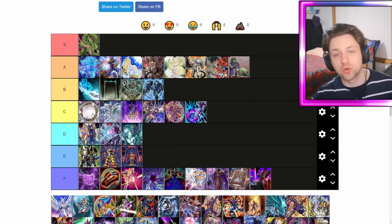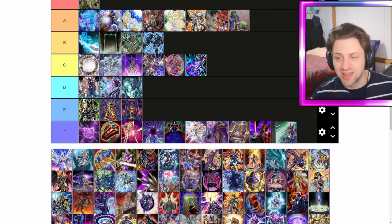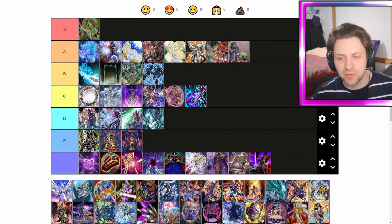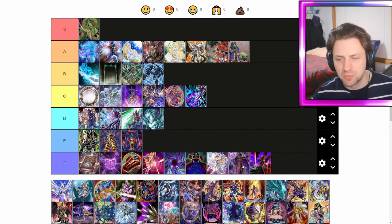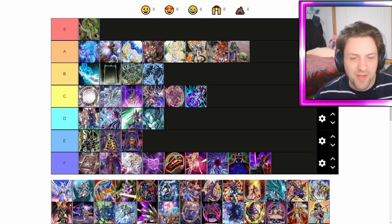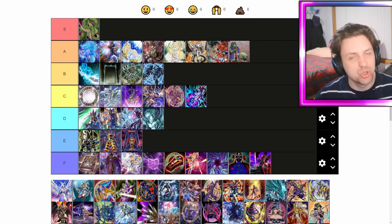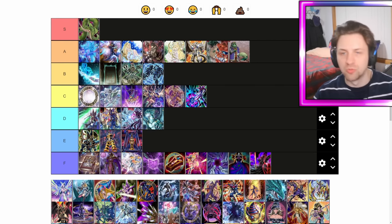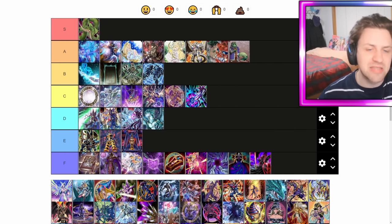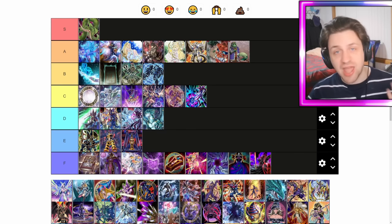Rod as a normal summon provides just another piece of the puzzle — it lets you get your Eternal Soul piece or your Circle piece. You could even get something like Illusion Magic if you're missing DMs. I'm going to put Illusion Magic in D because it does see play from time to time. You can use it like a pseudo Call by the Grave — normal Rod, and if they Imperm or Veiler you can chain Illusion Magic, add two DMs, and the Rod search still goes through. DM in hand in this format is actually not that bad.